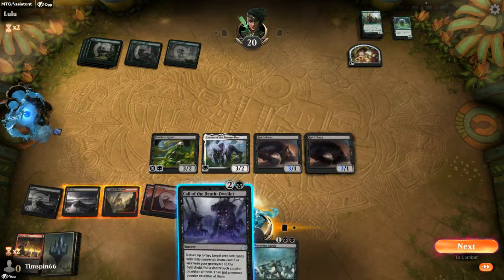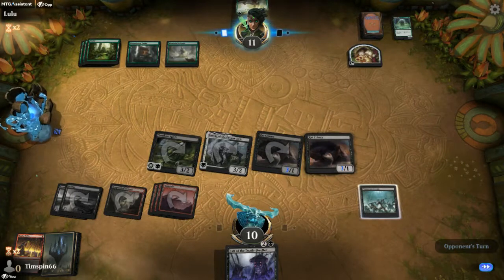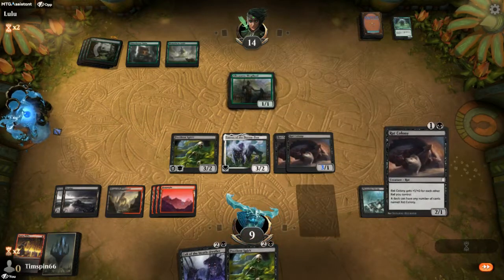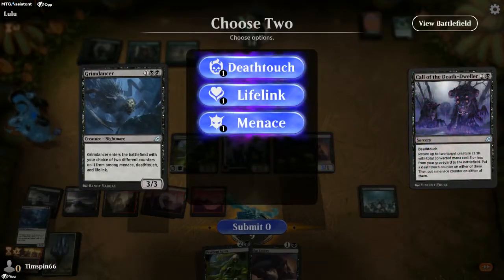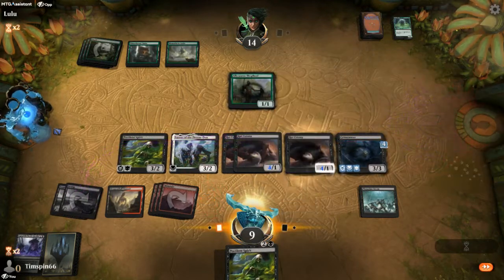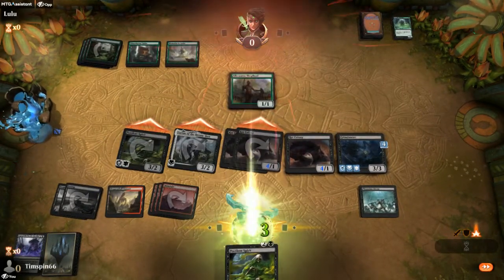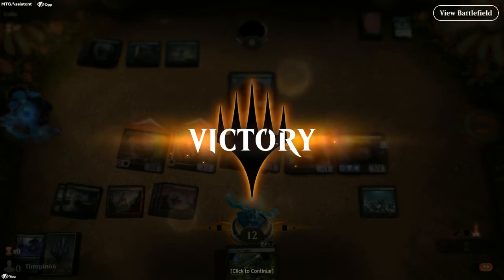We can use Phyrexian Arena since we can come in with Lurus here — and that's a change of the landscape. So let's see what we can do: Grimdancer, no doubt, deathtouch and lifelink, and a Rat Colony. From dead to winning — how's that? Excellent. Thanks a lot for watching. Have a great night. Bye.